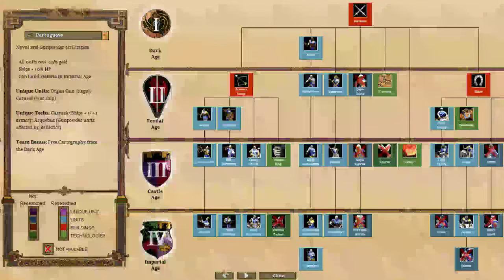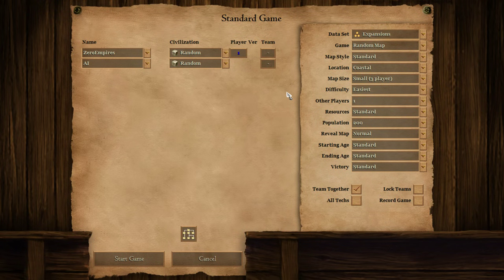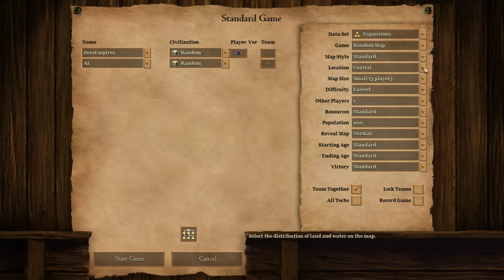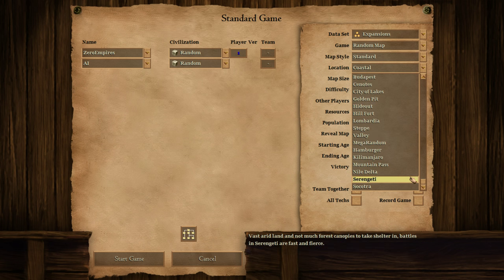Now let's look at new lobby settings. There's a new game mode called Sudden Death — you're only allowed one town center and the way to win is to kill your opponent's TC. Players have to send villagers further from safety as the game goes on, and you can't build new TCs. There's great potential for a TC snipe with siege, similar to regicide. There are also new maps: Kilimanjaro, Mountain Pass, Nile Delta, Serengeti, and Socotra.